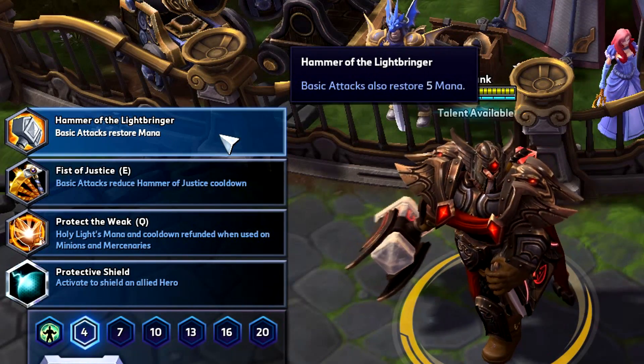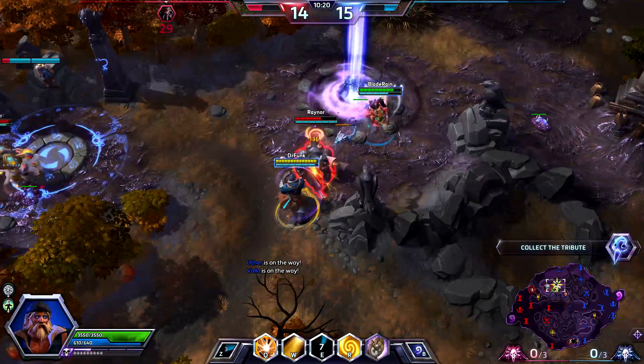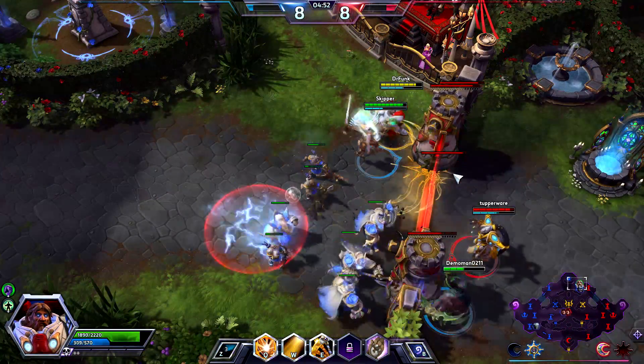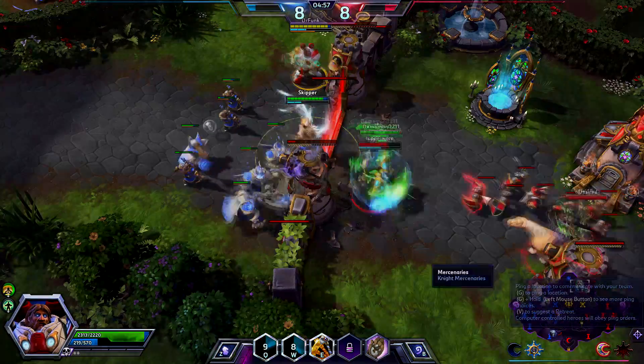At level 4, it's Hammer of the Lightbringer. Hitting enemies with your Righteous Mace will net you a sweet 5 mana per basic attack. Since you're the frontline healer, I really like this talent.